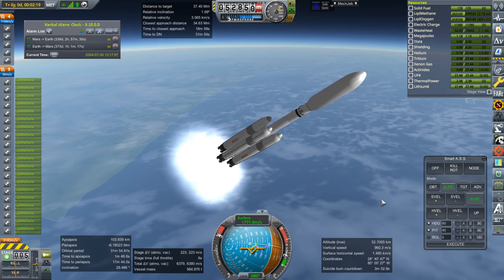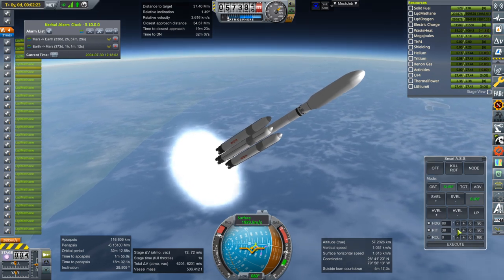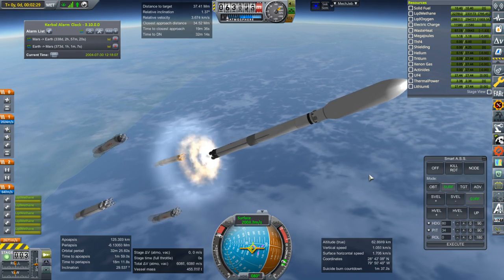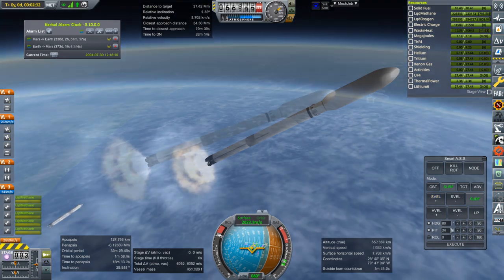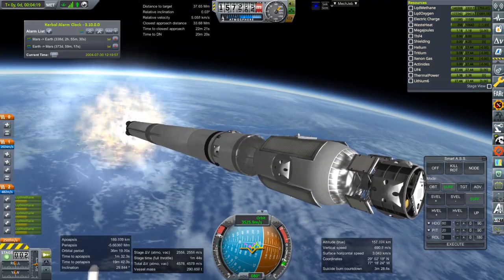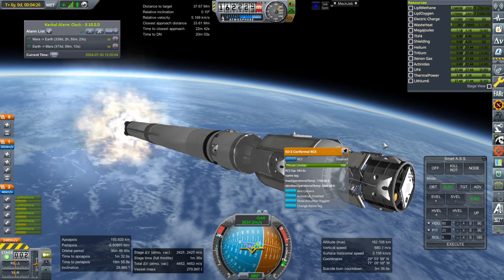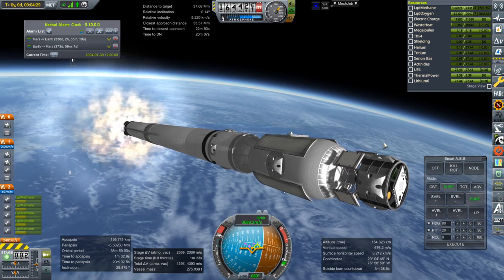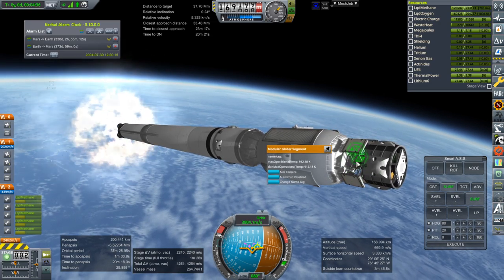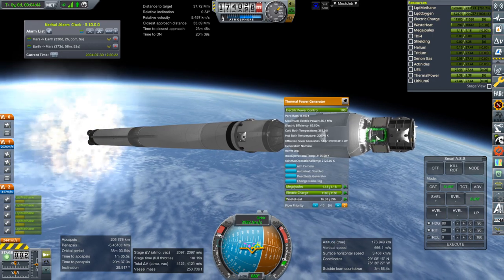SmartASS will just take the place of SAS in this case. Getting ready for core ignition. And booster sep. What we have here is a docking port obviously, three reaction wheels, and uprated thrusters. The thrust is doubled because of increased chamber pressure to 40 PSI, which is certainly manageable. The reason it was limited before was because of use on the lander stage, and those still have the old rating. So we have the reactor here and the thermal power generator there. Of course radiators, more thrusters, docking ports, and a full tank.